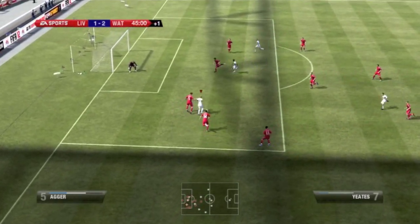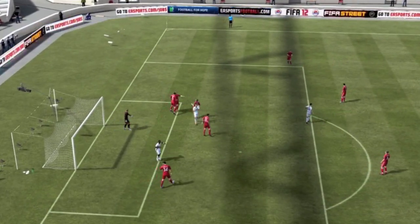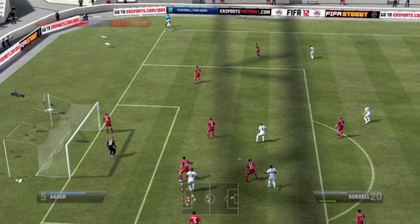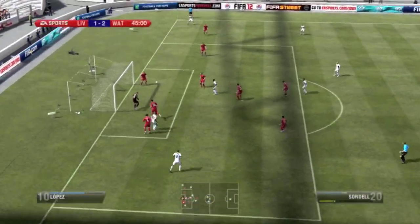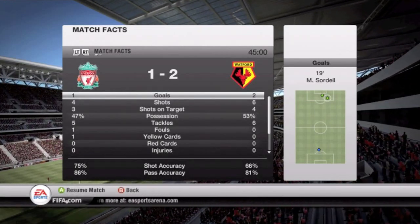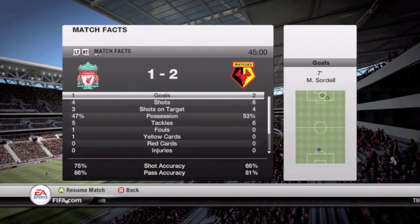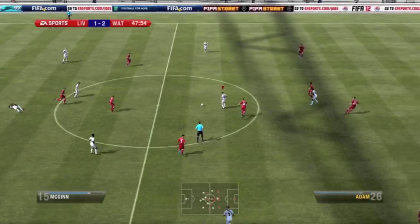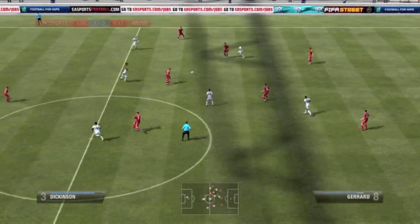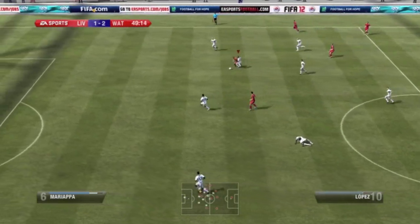We'll skip ahead to the 45th minute where Yates makes a nice cut inside — I thought he was going to curl that one into the back of the net, but the defender gets a leg on it and it goes out for a corner. On the corner, Soardell goes for his hat trick but doesn't get it. That was a good half though — six shots, four on target, and I have possession in my favor. I'll take that.